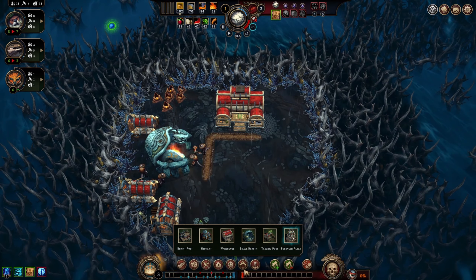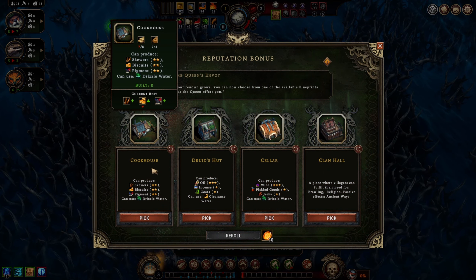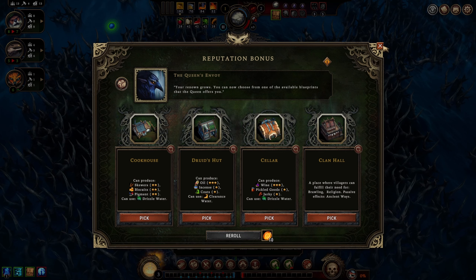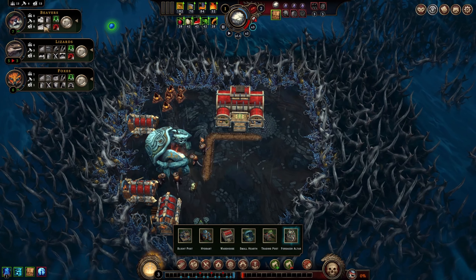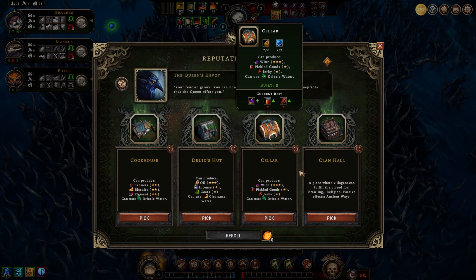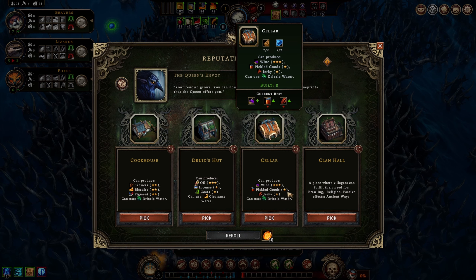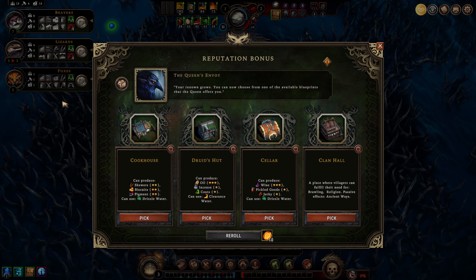We'll hold off on the crew workstation in case we find a workshop. Checking building blueprints: a cookhouse for skewers, biscuits, and pigment - pretty cool but we don't really need biscuits. A druid's hut for oil. A cellar for wine and one-star pickled goods. The wine isn't terribly useful. I just realized we have all three species that like pickled goods, so we definitely want to find a good source - one-star pickled goods is not what we want.